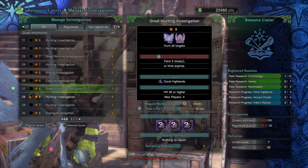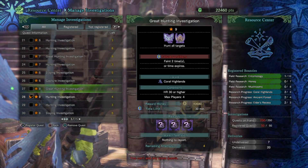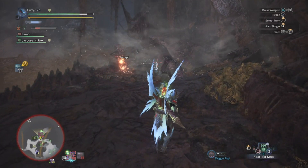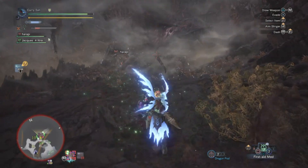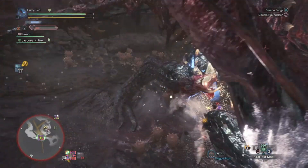Once you have a tempered monster mission, launch it and try your best to get the material. One method I know of for increasing your chances of getting the gleaming stone is using the Voucher Ticket before the mission starts — it helps you get more rewards at the end.